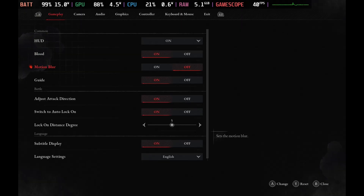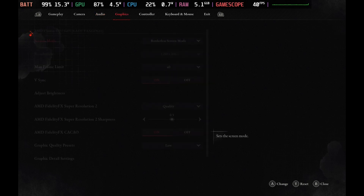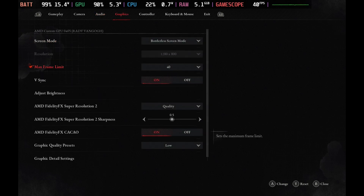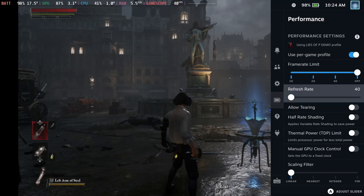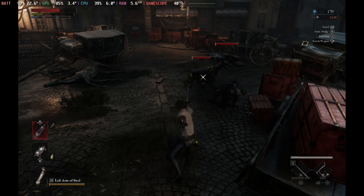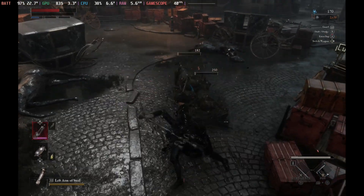For those that do care about their battery life or are going to be playing away from power for a while, set the frame limit to 40 in-game, keeping motion blur off, v-sync on, and AMD FidelityFX Super Resolution 2 on quality, with the graphics quality preset on low. Set the Steam Deck to a 40 hertz cap and 40 frames per second cap, and this will get you a solid 40 frames per second all of the time.